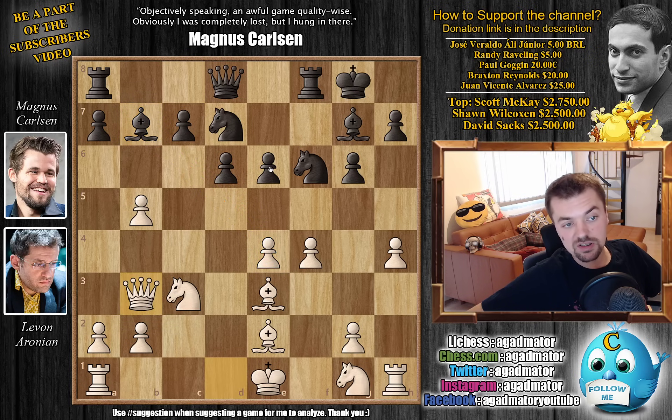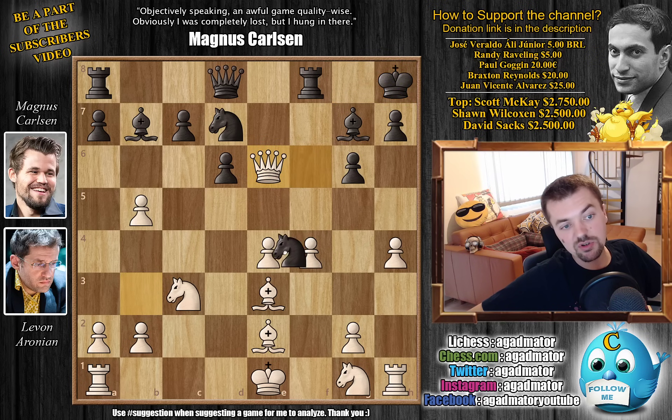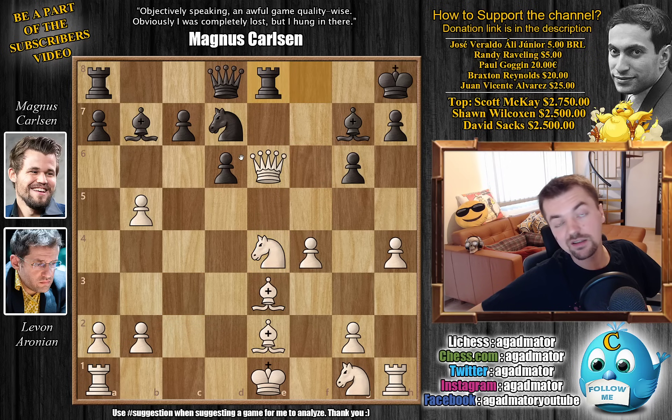We have Queen to B3 now. Levon says he's going to capture on E6 with check. So now even if you try something like Knight captures here, it's not going to work, because after all the trades, he's just going to deliver check and pick up the piece on E4. While Magnus could go for Queen to E7, he prefers King to H8. He invites Levon to capture on E6, but it wouldn't be all that great. After Queen captures on E6 and the Knight captures on E4, it doesn't work — Knight captures here and now Rook to E8. Now White is the one that gets troubled with a piece hanging on E4, so after the Queen moves, you're just going to capture the Knight.